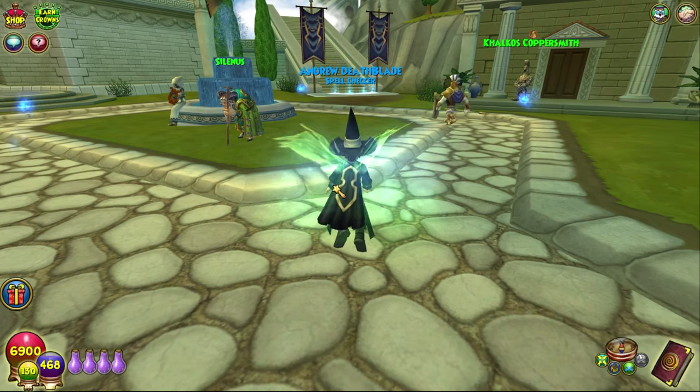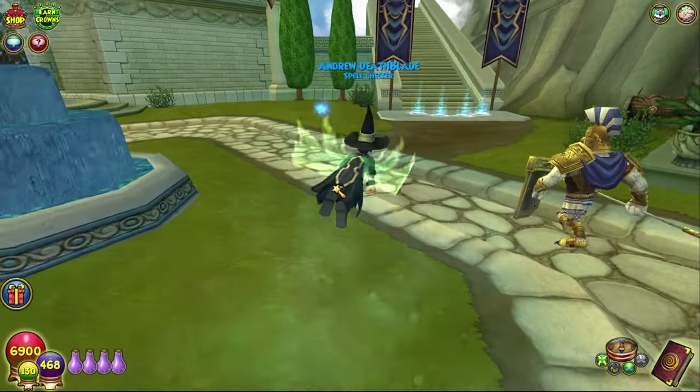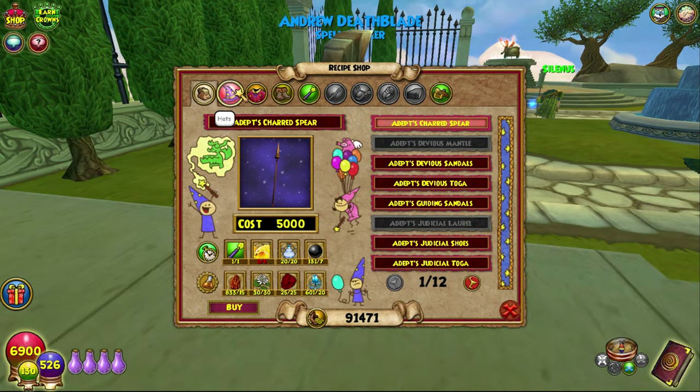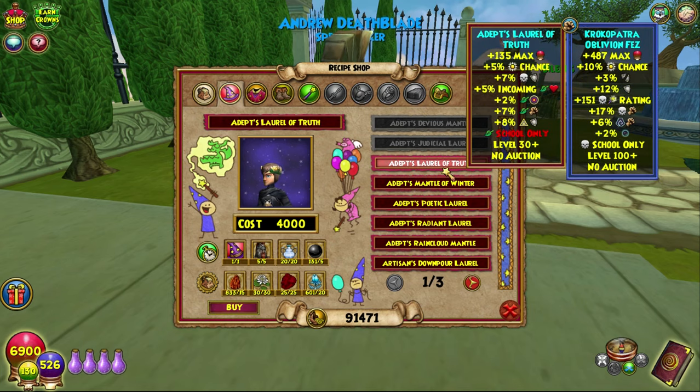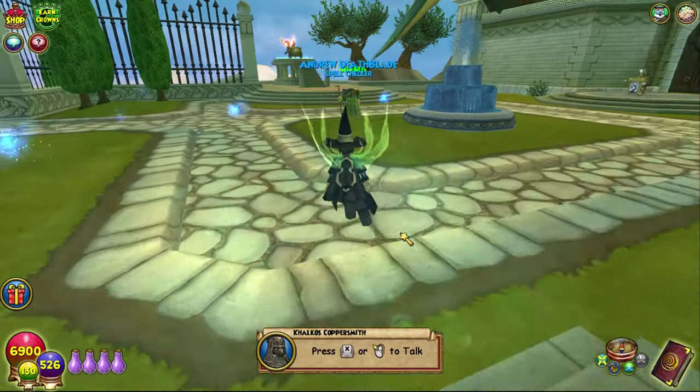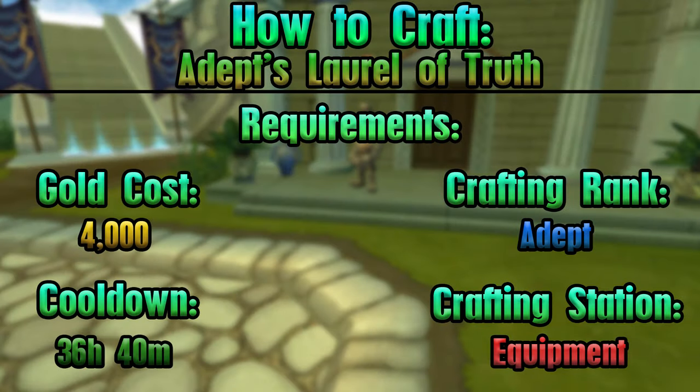Hello and welcome back to The Craft Box, my name is Brent, and today we are on Completionist Craft episode 32. We are crafting the Adept's Laurel of Truth, which is the life hat. On screen as always are all the things you will need and where to get all of that.